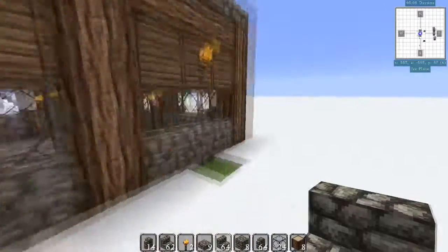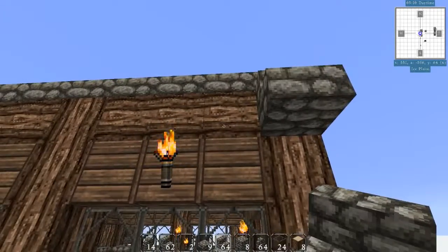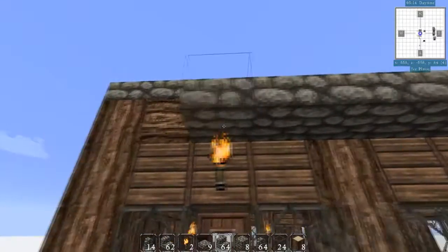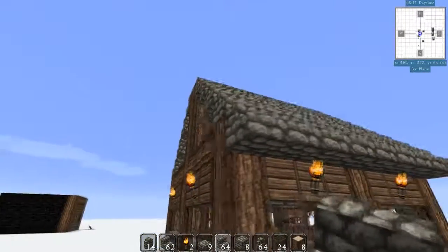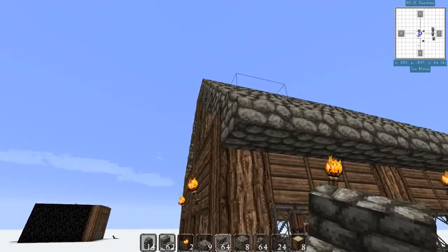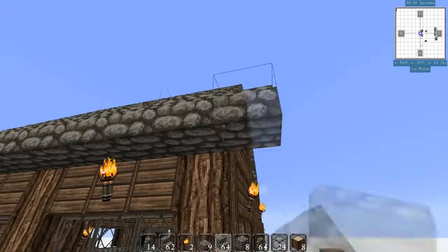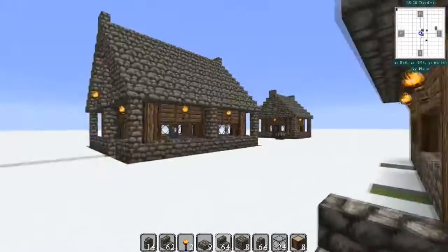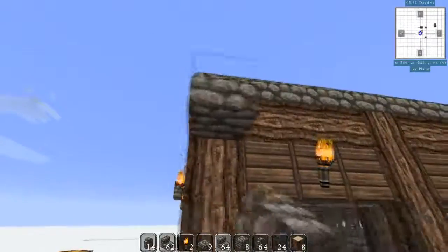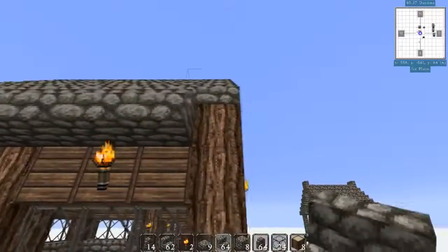What we're going to do past this is drop down onto solid ground and start building up the accents around here. What you're going to do is aim towards the bottom part of the log and just do this. And what this will do is add a drop off, kind of like a little lip to the roof. What we're going to do while we're down here is add an extra one onto the end here. This is going to be a really important part to adding up the frame.